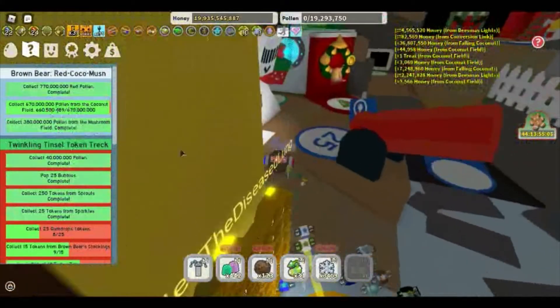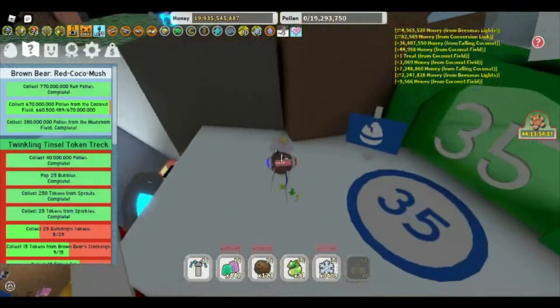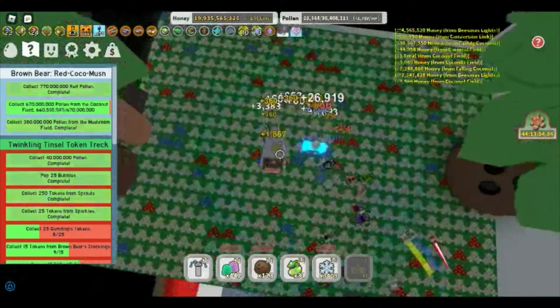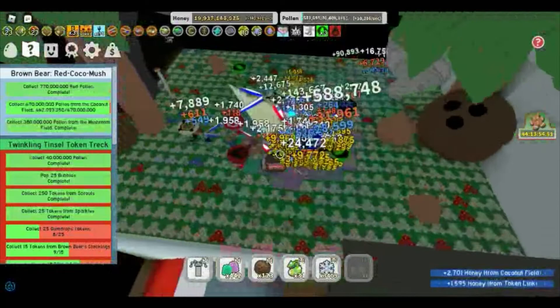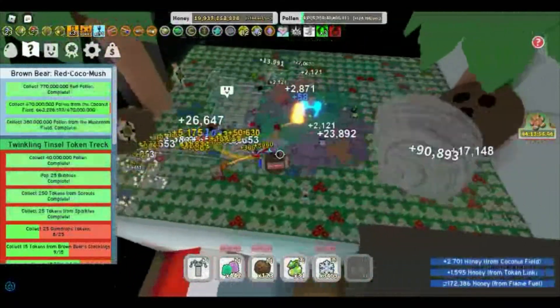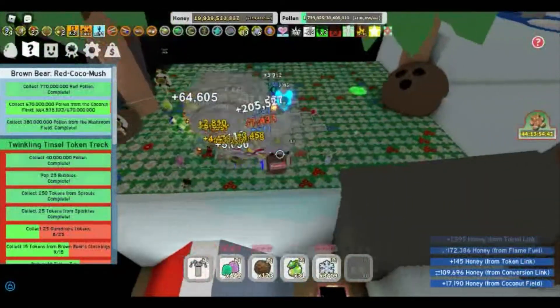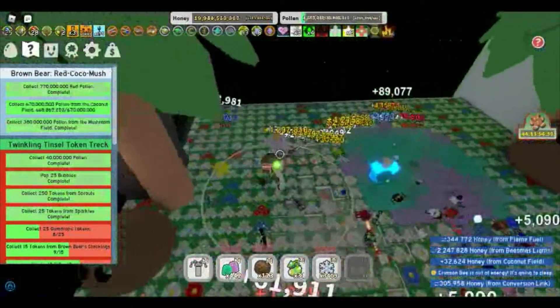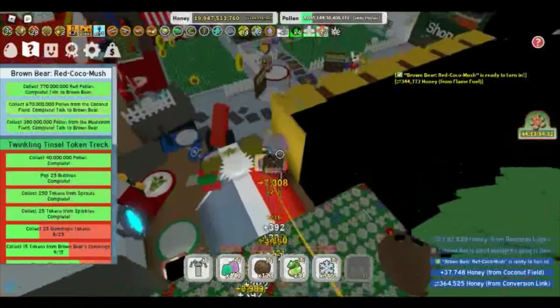I just need less than 10 million more from Coconut Field. Here we go, it's gonna get done real fast — I'm like really, really insanely close. Then I'll see what mythic bee I get. I've never had a Tadpole Bee before, but I'm kind of hoping for maybe another Spicy Bee or a Vector Bee. Though, since I'm running a red hive — yes! I completed it!